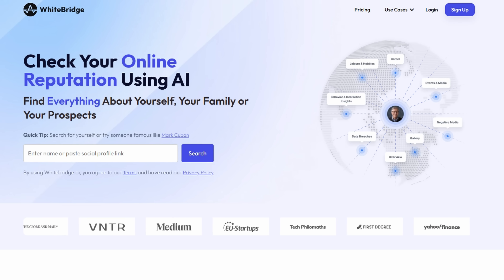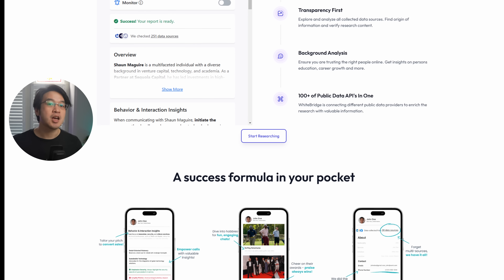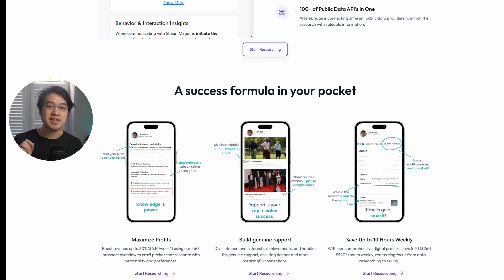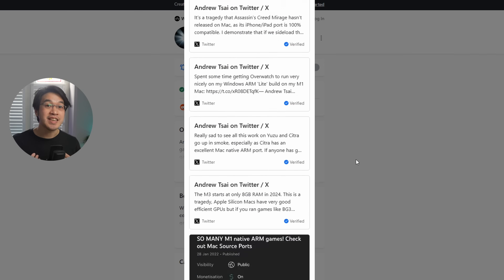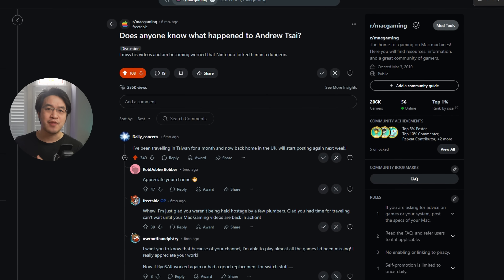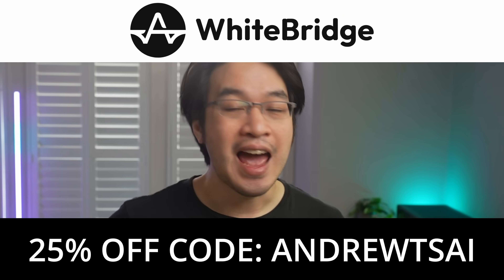While we're testing frame rates, let's talk about something important: your digital footprint. WhiteBridge AI is an AI-driven platform that scans over 30 trusted platforms in real time, giving you a full breakdown of your digital presence, online reputation, and identity verification. Whether you're a streamer, content creator, or applying for a job, companies might be Googling you before your interview. I ran my own check and it pulled everything into a clear categorized report — it even found my Facebook and Reddit accounts and things I couldn't remember posting. Check it out and get 25% off with code ANDRUTSI.